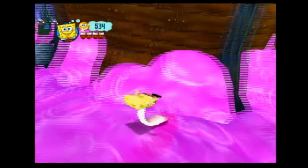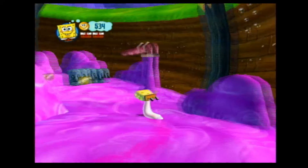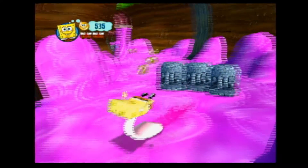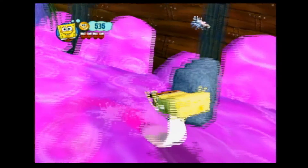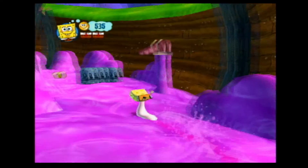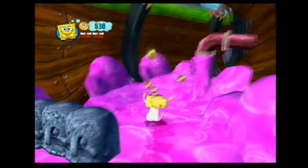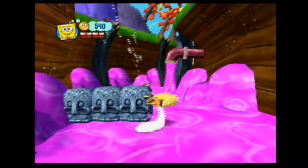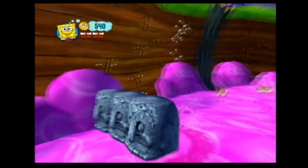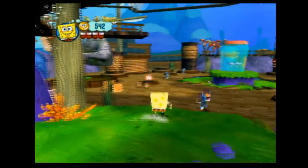SpongeBob can slip and slide around on the Jellyfish Jelly with his tongue. It's not entirely like Battle for Bikini Bottom or the movie game, as you're not constantly being propelled forward. You do have free movement along the X and Z axis, but not the Y axis, because you cannot jump on these things. These are Squidward Tikis — pretty much the stone Tikis from Battle for Bikini Bottom. You can't destroy them by regular means, so just ignore them for now.